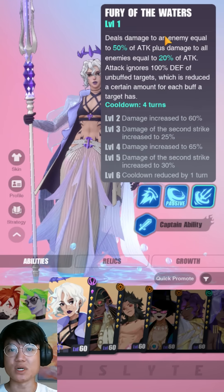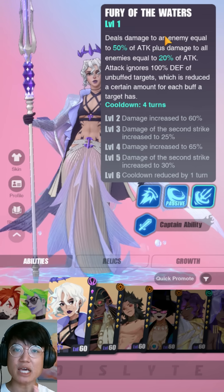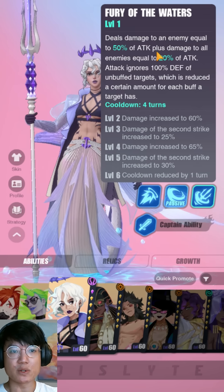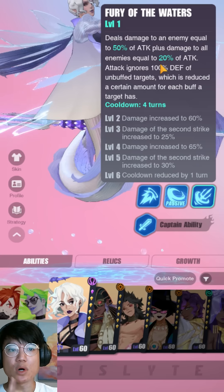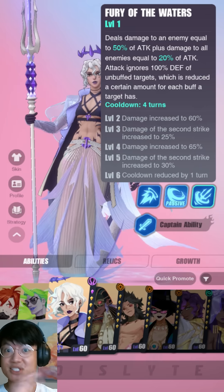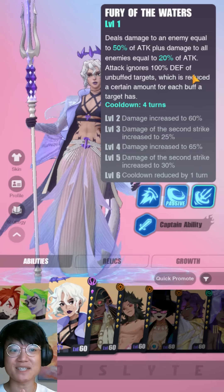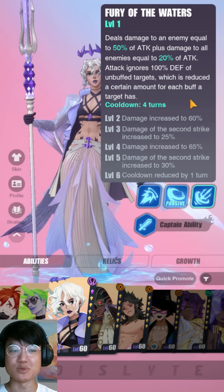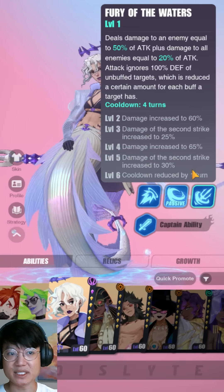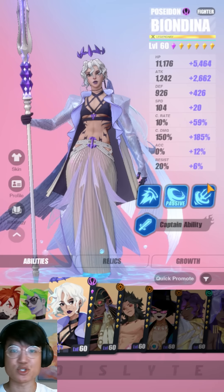Finally, her third skill is Fury of the Waters. This skill is very powerful against a tanky meta because it is potentially able to one-shot a lot of defensive-based espers. It deals damage to an enemy equal to 50% of attack plus 20% to all enemies — just 70% on the main target. But the attack ignores 100% of defense on unbuffed targets. If enemies are buffed, the damage reduces a little. When fully upgraded, the damage becomes 95%, which is quite a significant improvement, and this skill is still extremely powerful.